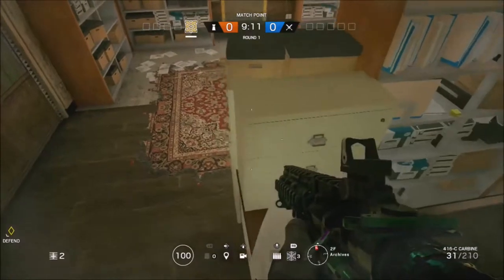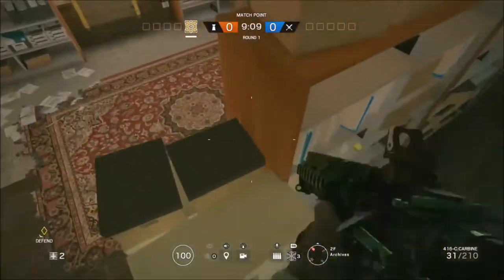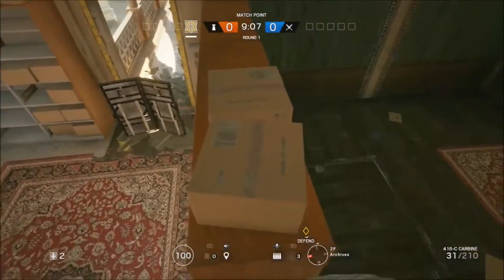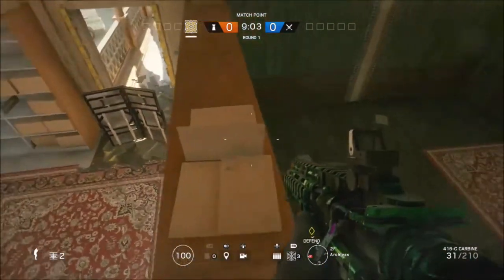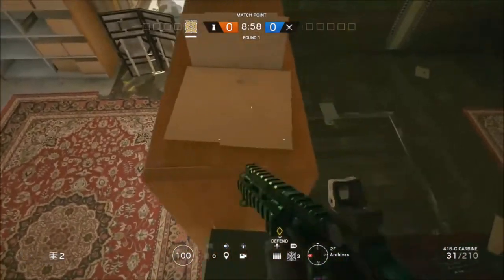As soon as you're doing that, you just want to come up onto this counter then jump on the aisle and jump up here. Just destroy these boxes — you will need to destroy them all to get past them, but you just want to keep looking around for the vault option.